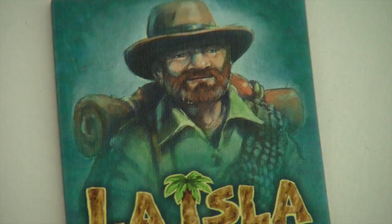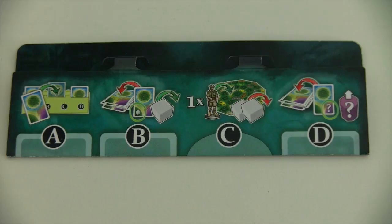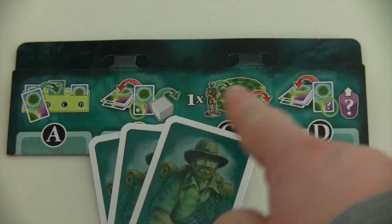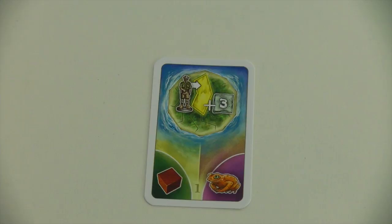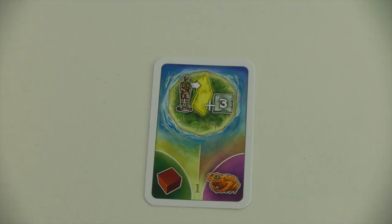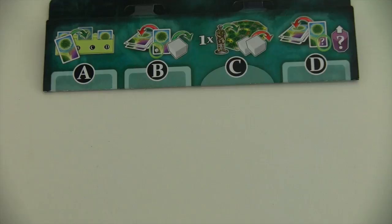The game round consists of five phases. First you have the card phase, where each player draws three cards for the actual round and places those under the appropriate letter on the cardholder, with two action phases also depicted on the cardholder. Each card serves three purposes, where you normally decide for one of those for each card. The first is the special action at the top of the card — place it under letter A of your cardholder to use it. You can also use the card for the resource it shows by placing it under letter B. And last but not least, you can move the marker on an animal track according to the animal shown on the card by placing it under letter D.